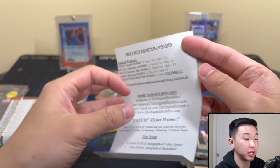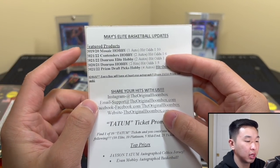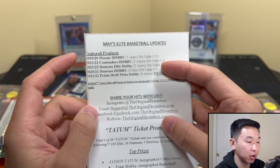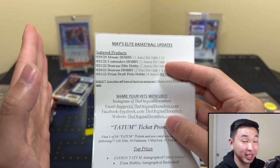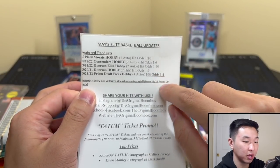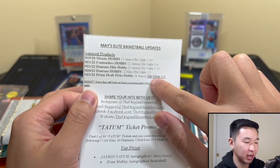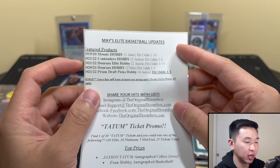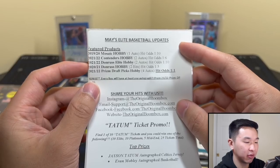All right — here goes nothing. Elite 260-dollar box. 19-20 mosaic hobby — that's Ja, that's pool, Zion, hero. Contenders again, and elite again which I like to see. The hit rate is very low — the contenders pack has the best odds, and that's not exactly great odds either. Basketball can be tough.